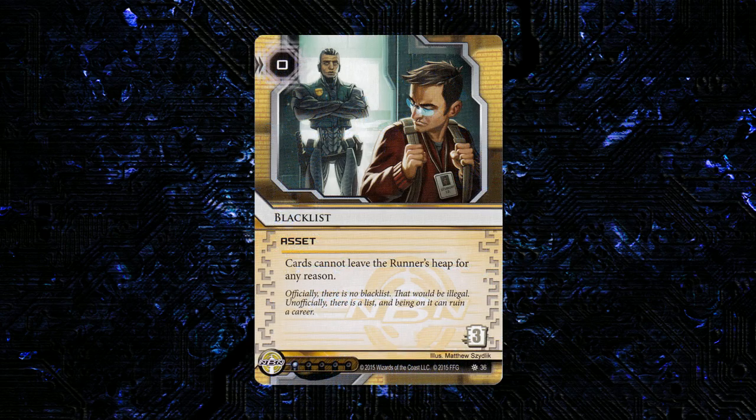The next card is an NBN asset — this is Blacklist. It's 0 to res, 3 to trash, and 1 influence. Cards cannot leave the runner's heap for any reason. On one hand this card is kind of bad since its effect is really narrow, but on the other hand the things it does affect are very common and just central to a lot of runner decks.